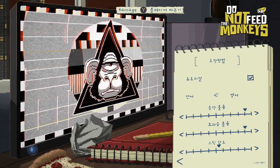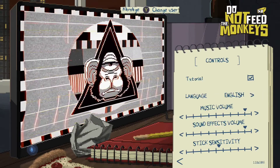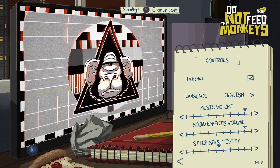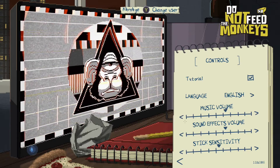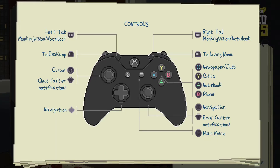Looks like there's a couple different languages to choose from. We'll go to English, of course. And you can also change the music and sound — I'm going to turn it down a little bit. Sound effects, music volume down a little bit. Stick sensitivity, there's tutorial on — we'll leave that on. I've never played it before and there are a lot of controls here.